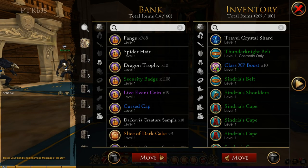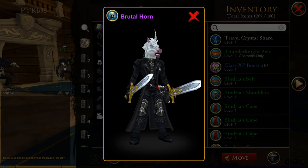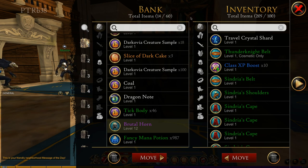Here we are in the bank — you can see the new UI has changed. We have a search bar in the bank now, and you can also preview items too. If I go to this Unicorn Horn, you can preview it directly from your bank.